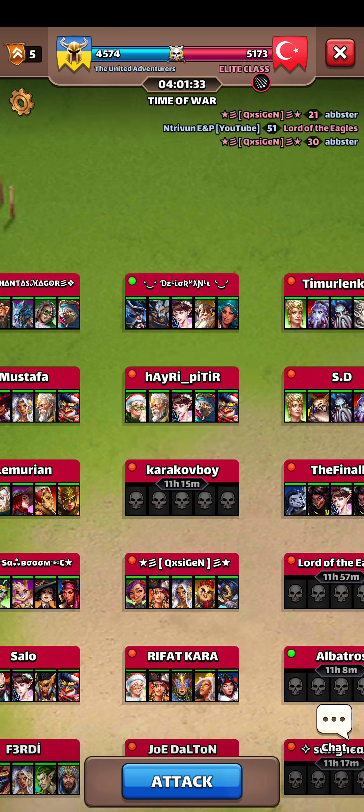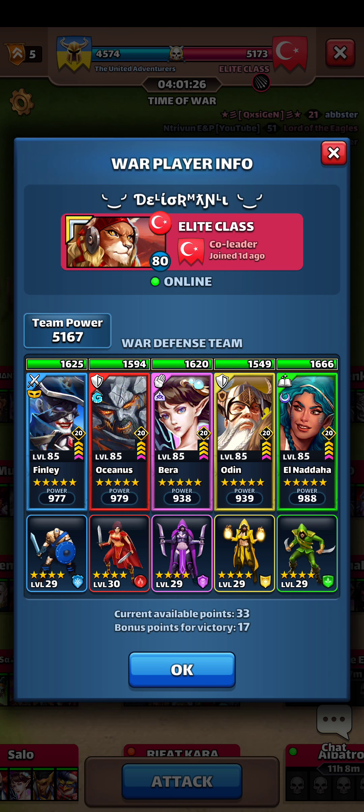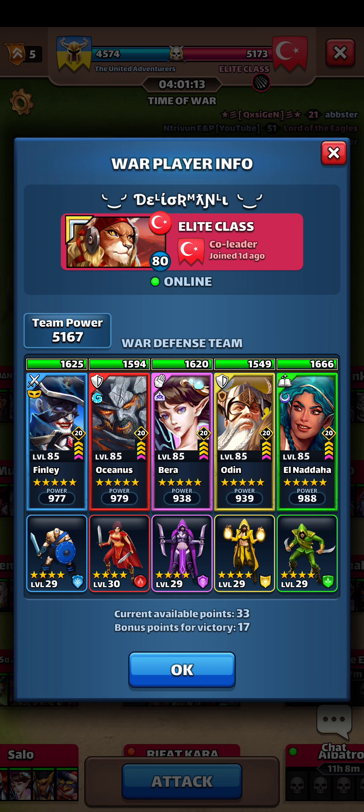Let's give it a shot with this team. The thing is, I need a dispel, but I also need a cleanse — because of her. Immunity: new status effect, buffs for 3 turns, and receive 200 damage for each attempted buff. But his effect is completely dispellable. That's what's kind of annoying to me, because it needs to be both cleansed and dispelled.